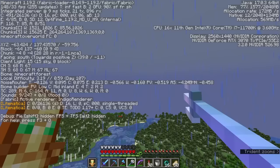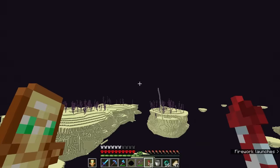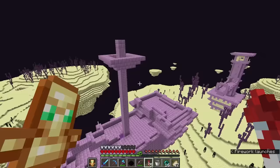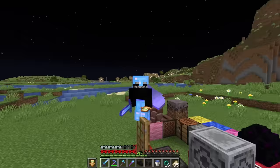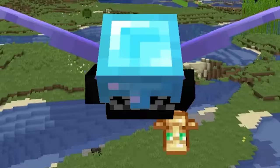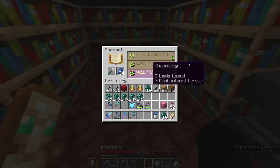Now I'm gonna get the rest of the mob heads. These three mob heads are gonna be really hard to get, so I'll start with the dragon head. I also realized I forgot to get the dragon egg. I found an end city ship and grabbed the dragon head. To get the remaining heads, I need to kill each mob with a charged creeper, which means I need a channeling trident. I headed over to my enderman farm and got channeling.